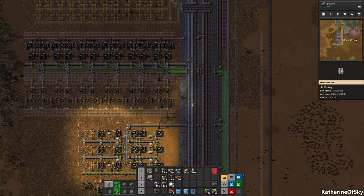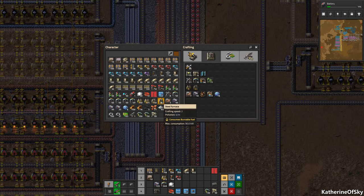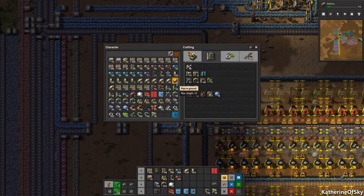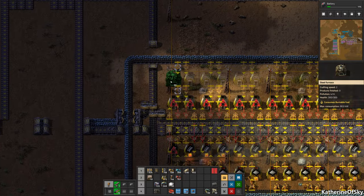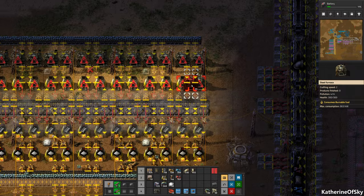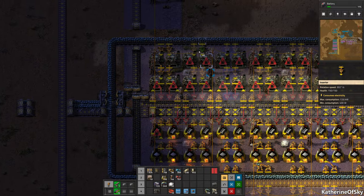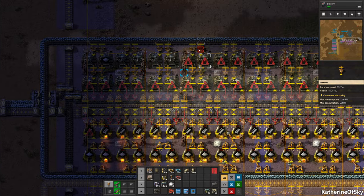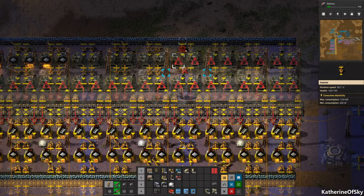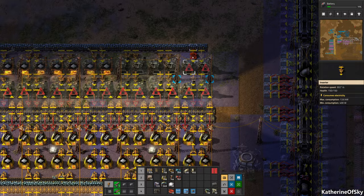Steel furnaces run at twice the speed and use the same amount of fuel, so essentially it's half the fuel per craft. Oh, we don't have any red belts, do we? No, I thought we had some. Anyway, we need to go and get some. But we can use steel furnaces here instead of these - I'm going to go and put these down here. We want to make sure that they're the same speed on this side here. Let's go ahead and just use these.